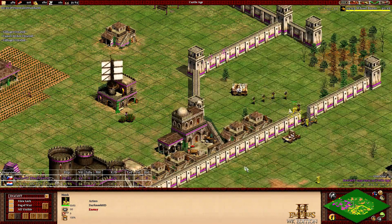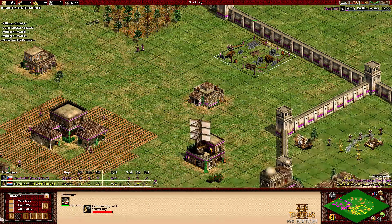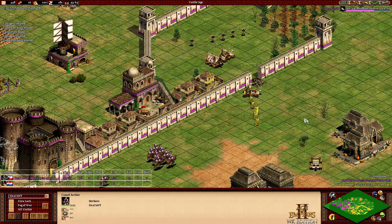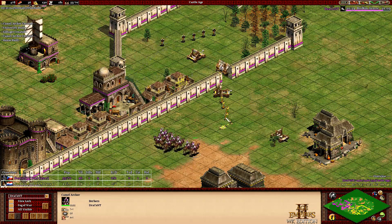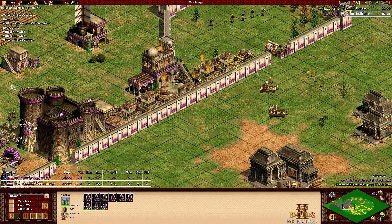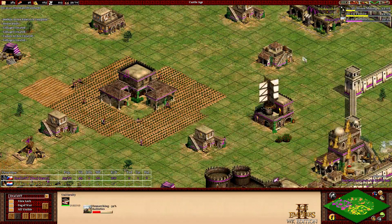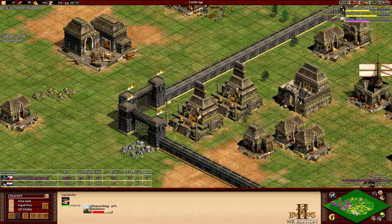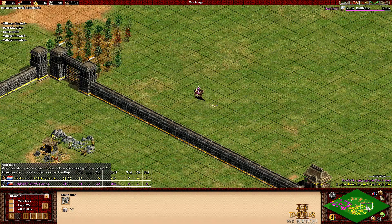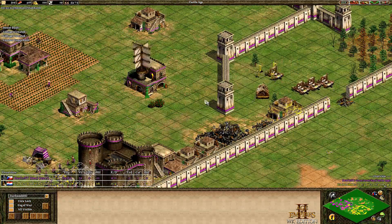There are only 3 monks trying to convert those villagers. Sanctify is done. But there are new stone walls inside Dracont's base, and Universities are both going up — I guess for Ballistics. There are the Camel Archers moving forward. One monk down, two monks — no. Dracont is dropping the Camel Archers through the wall to avoid the Mangonel shots. Ballistics is now coming up. Dracont doing further stone mining, which means he must be on stone somewhere. He probably wants to get a castle up soon.